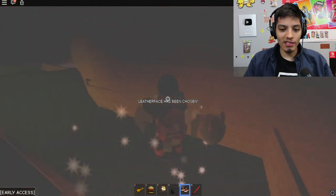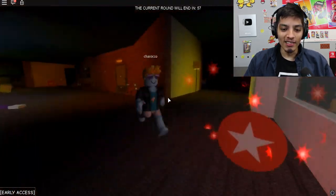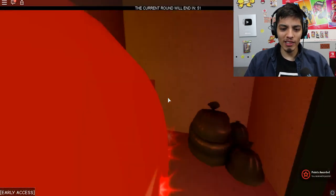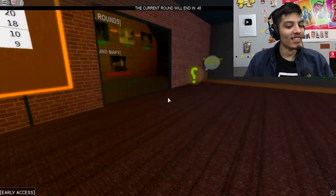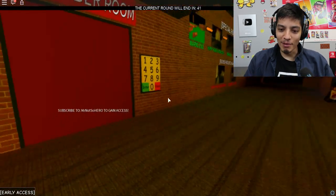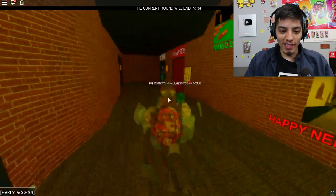Leatherface — did we just glitch through the map? We glitched through the wall and died. Leatherface is a madman, he's chasing us around with the chainsaw. He got us and trapped us right in that room — we should not have gone for that coin. It looked like he was coming for us but he's gone. Let's run in here.